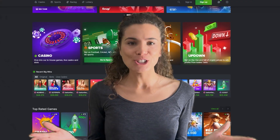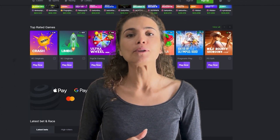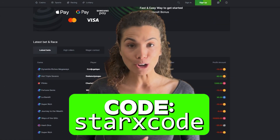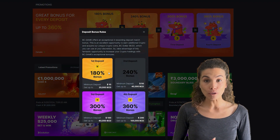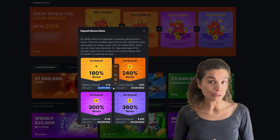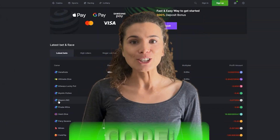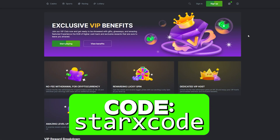Before we get started, if you're just starting out, you might want to get the best sign-up bonus available on BCGAME by using the code STARXCODE when signing up. You get a 180% bonus on your first deposit, a 240% bonus on your second deposit, a 300% bonus on your third deposit, and a huge 360% bonus on your fourth deposit. Using STARXCODE also gives you access to special VIP promotions.